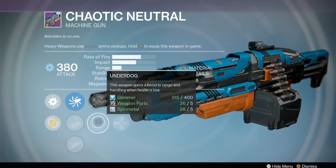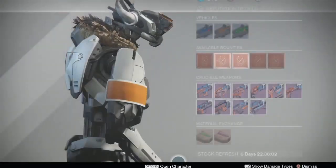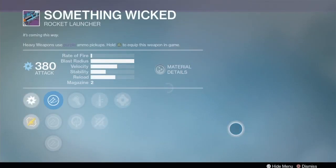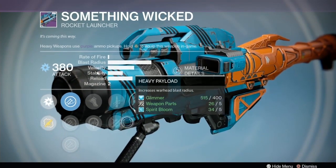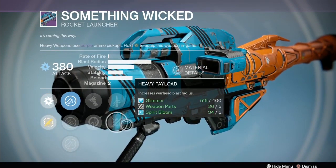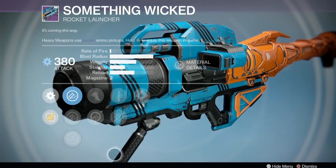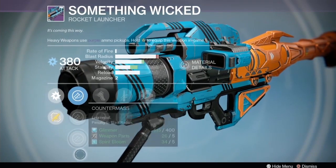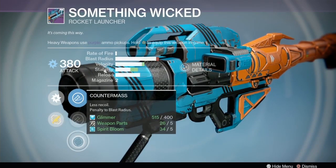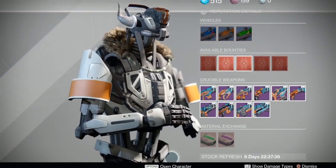The Chaotic Neutral has Crowd Control, Small Arms, armor-piercing, Underdog, Eye of the Storm, accurate linear compensator, and Field Choke - moving right along, not that exciting. Something Wicked has Grenades and Horseshoes and Heavy Payload - you actually don't need Heavy Payload on this one, it's got max blast radius already. Battle Runner, Quick Draw, and Grenades and Horseshoes could be nice. Counter Mass with Heavy Payload gives extra velocity and good stability - it's a pretty good rocket launcher if you don't have a great Ghorn or better.